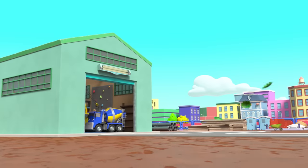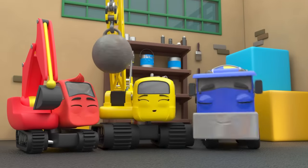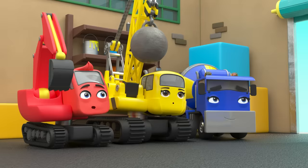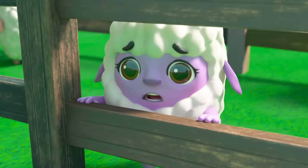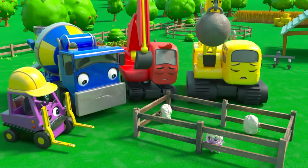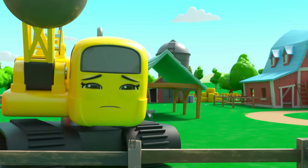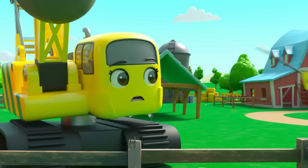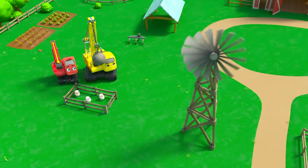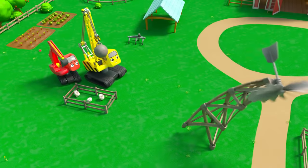It's another windy day at Construction HQ. That wind really is blowing today. Today they're building a bigger enclosure for the sheep at the farm. The old sheep enclosure is far too small. That wind really is cold and strong. But wait — what's Diggly seeing? Look, it's an old farm windmill, but it's wobbling all over the place in the wind. I think it's going to collapse — they have to stop it falling onto the sheep.